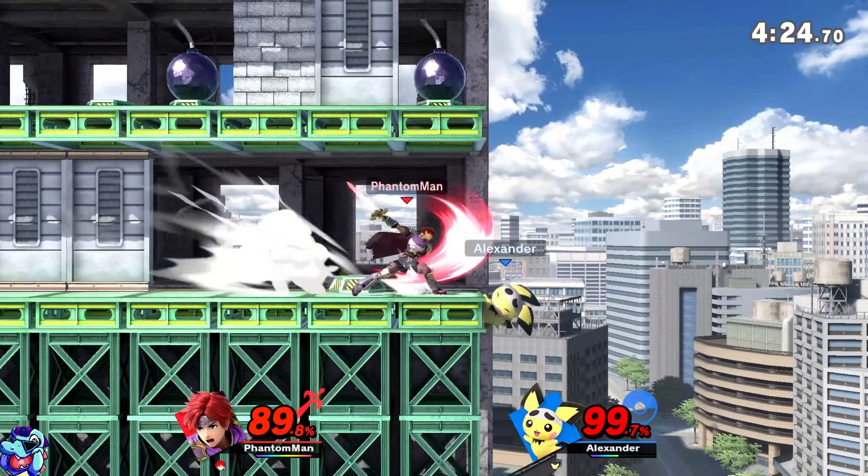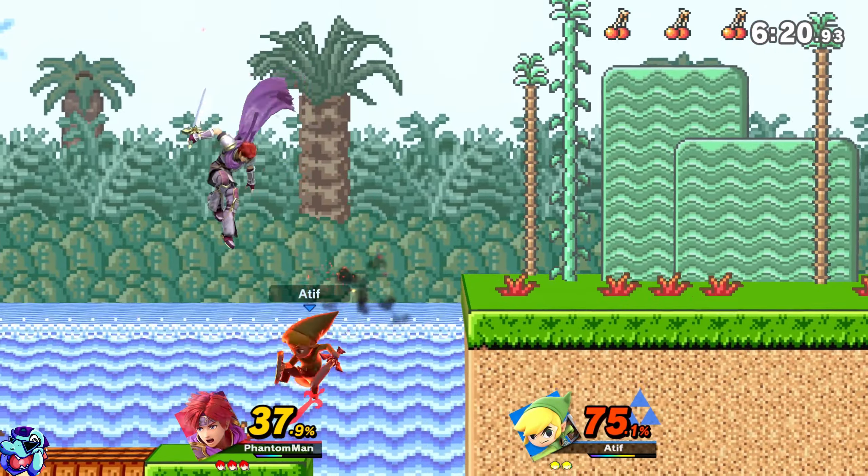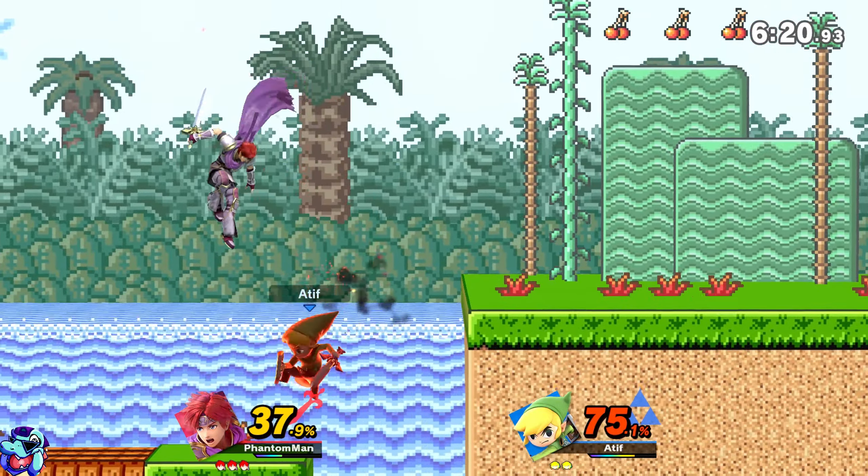Our next battle is against Atif playing Toon Link. I don't think I've fought Toon Link in a while. And this map again — I'm pretty sure I had this map in the last two or three videos. There are so many maps in the game, but I'm definitely getting some a lot more than others. That was the freest kill I've ever gotten — I actually feel kind of bad about it, because that kind of kill is only possible on maps like this where you've got platforms all the way to the side. What a combo of attacks — hitting with the bomb. Mad respect.